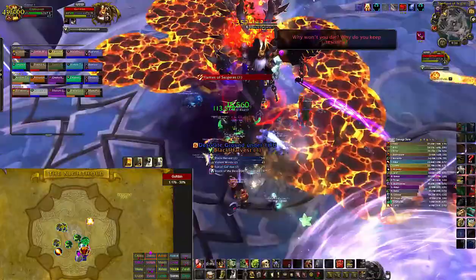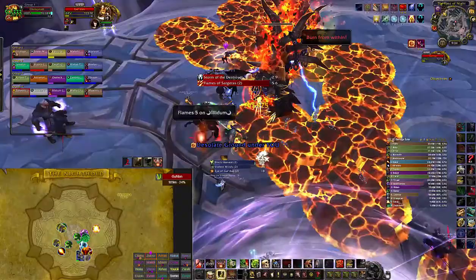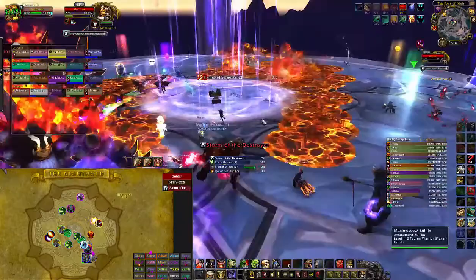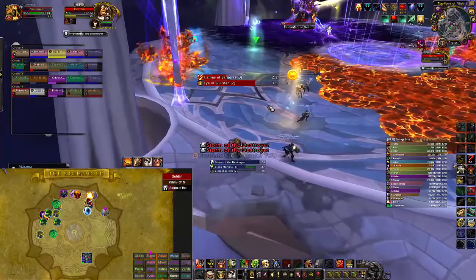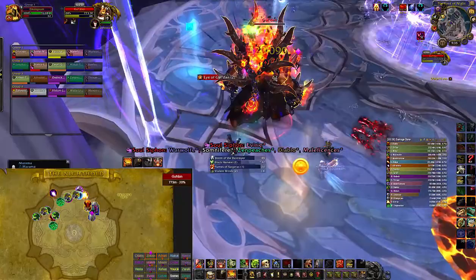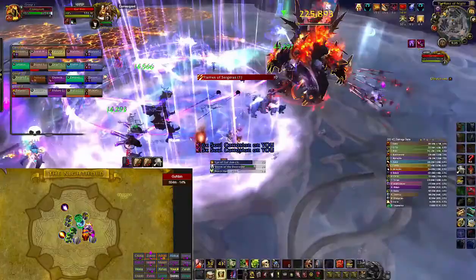We have our warlocks and off tank soak the soul wells, plus maybe a couple melee, because warlocks have leech through drain soul and drain life, and the tank isn't going to take much damage. Right after the black harvest there's going to be a storm and destroyer — if you stand in it, it will one-shot you, so use a movement speed ability to get back. Always go north. We tank Gul'dan in the south and when the storm comes, we run north, because after the storm he does a blowback that pushes you south, and if you get blown off the edge you can't be rezzed. Use your cooldowns on the eyes of Gul'dan — that's when the biggest damage comes out, even more than the black harvest.